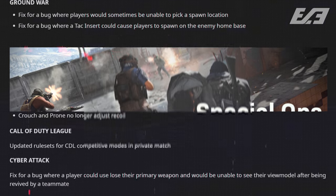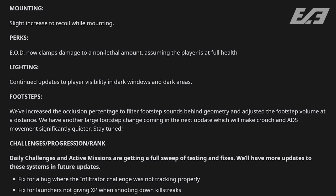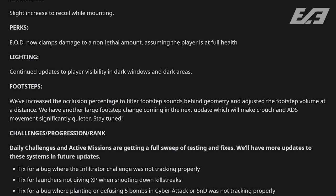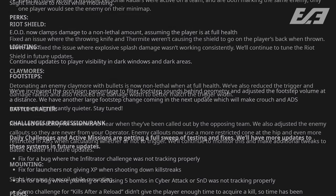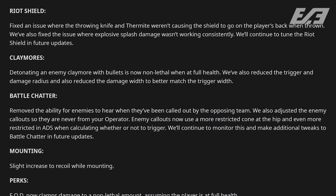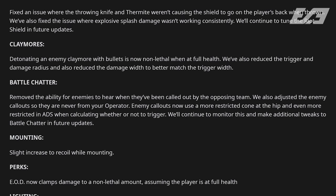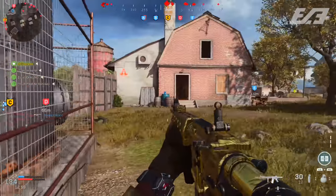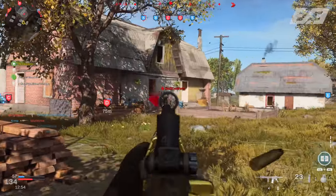They continued to update player visibility in dark windows and dark areas. Battle chatter was also adjusted — it removed the ability for enemies to hear when they've been called out by the opposing team, which is huge. Enemy callouts now use a more restricted cone at the hip and even more restricted in ADS when calculating whether or not to trigger a callout. They'll continue to monitor and tweak battle chatter as the game progresses.